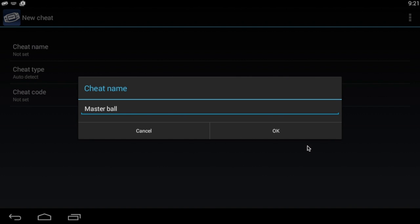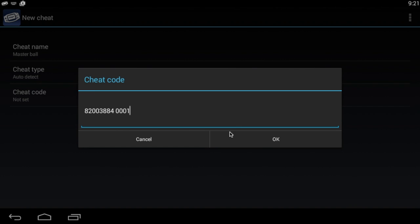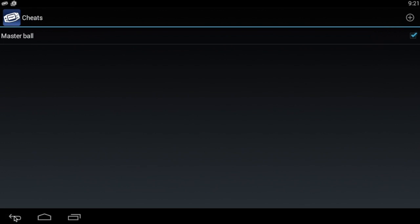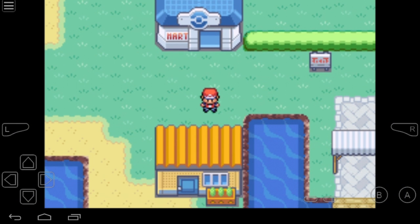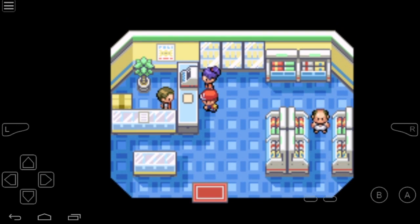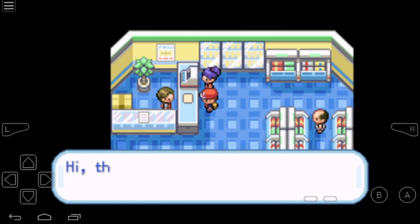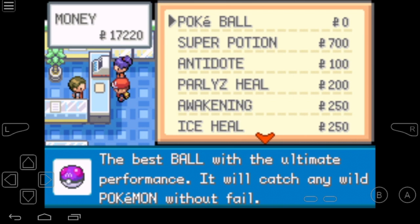Now let's name the cheat 'Master Ball'. I will press OK — the cheat type will also detect a default one — and enter the cheat code, then press OK again. Let's head to the Mart and buy some Pokeballs, so let's get into it and talk to the cashier.